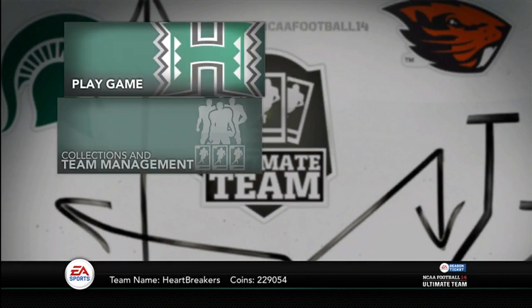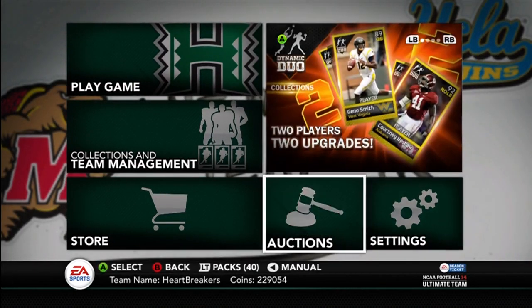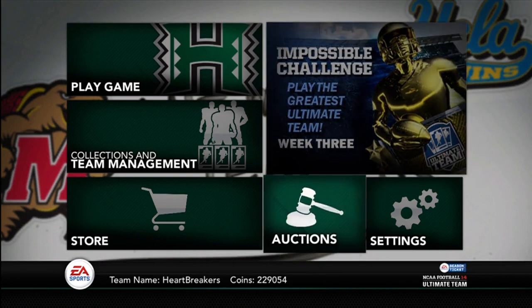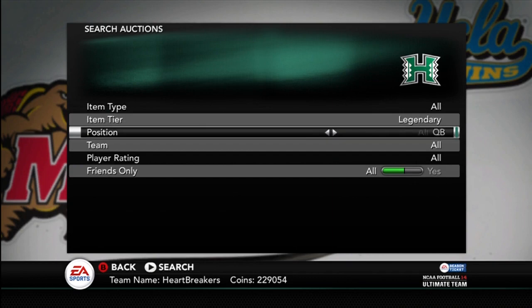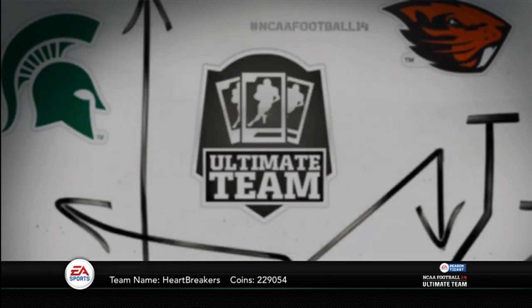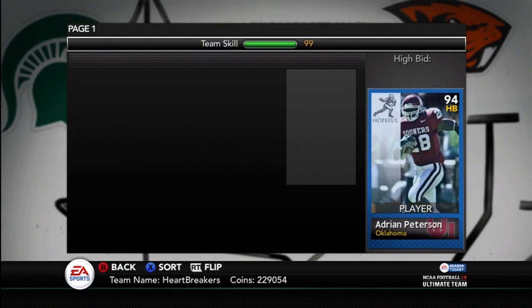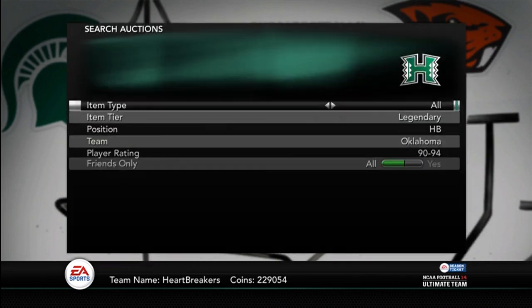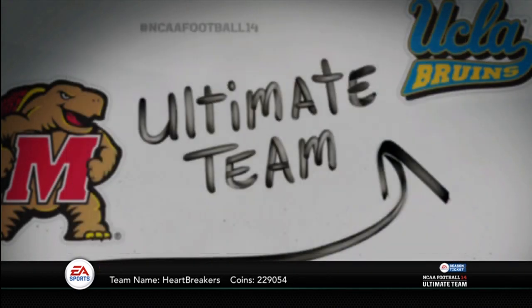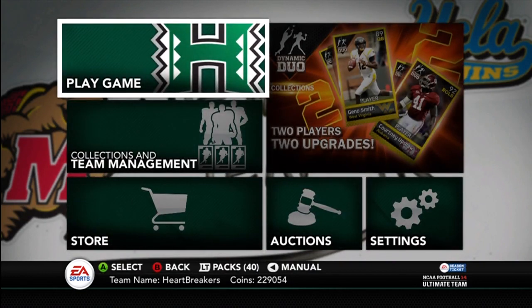So definitely happy they released those collections. I will get the AP collection out as soon as I possibly can. I will see if he's better than Barry and let you guys know, because a lot of you are wanting to know. He's also a whole lot cheaper than Barry. AP is going for 120,000 and Barry is 250,000. So depending on if he's better, you could save about 130,000 coins.